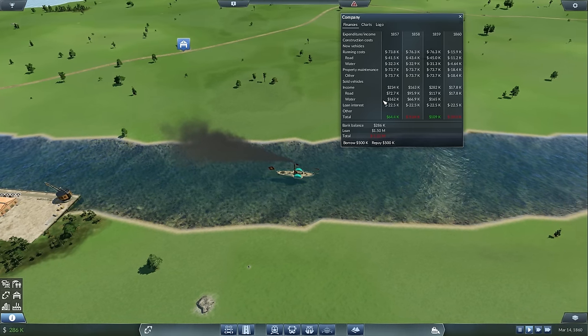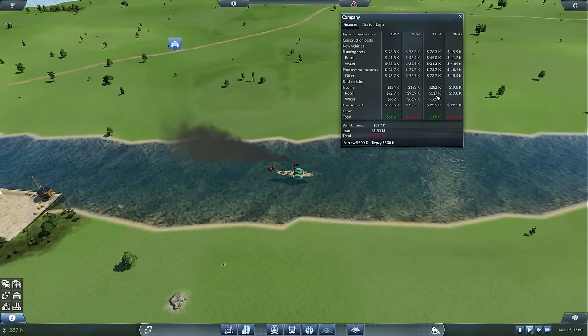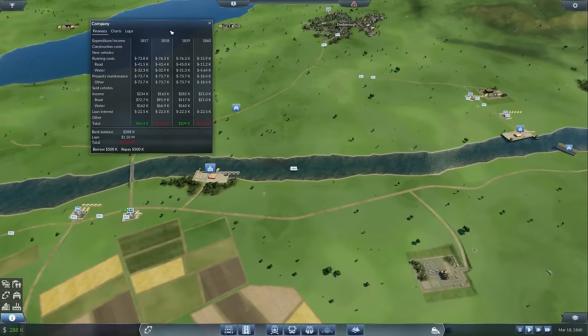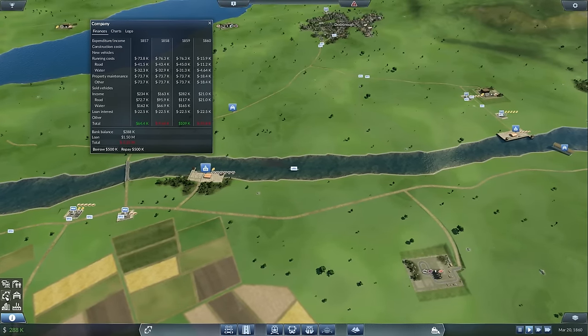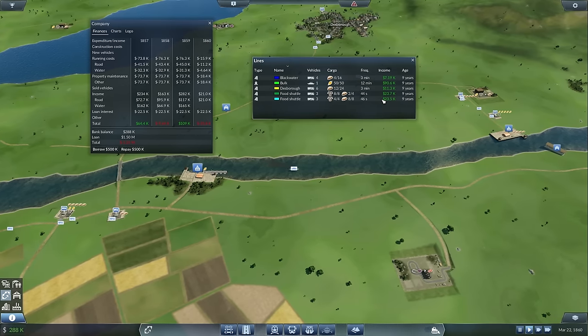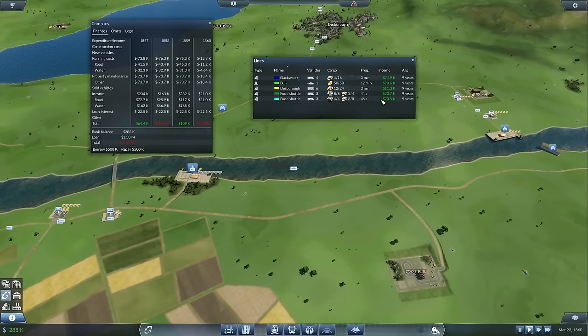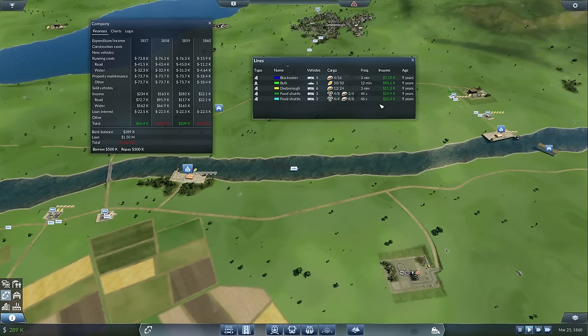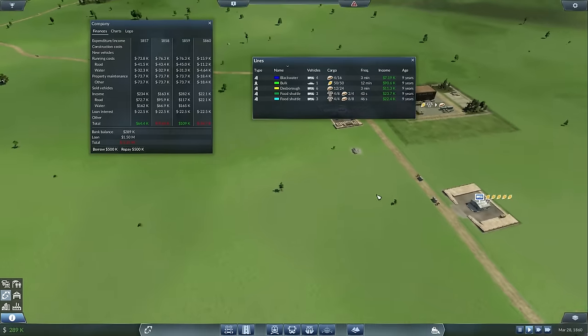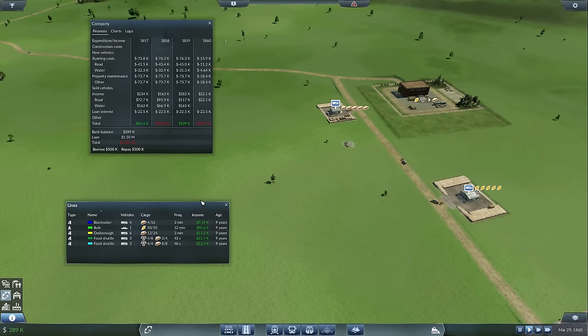Perhaps the most interesting thing about this setup is the amount of money that road services are making. With around 12 or 13 carts running in total, they're making good money. The two shuttles particularly, with three on each route, are making magnificent money - very much what we envisaged happening. If I'd broken my own rules and added another cart to each of the two shuttles, I'd have made even more money, arguably considerably more given the ability to move things along.